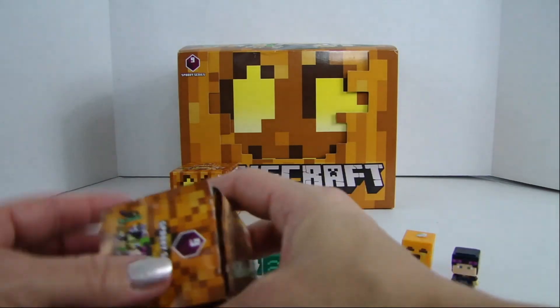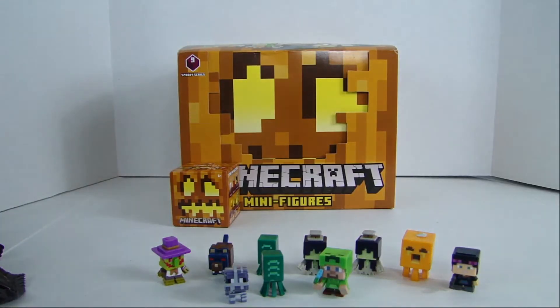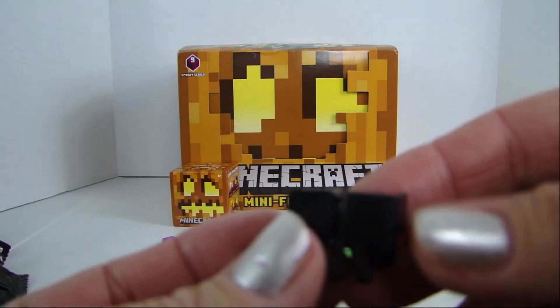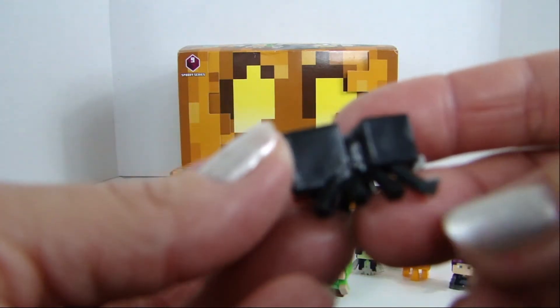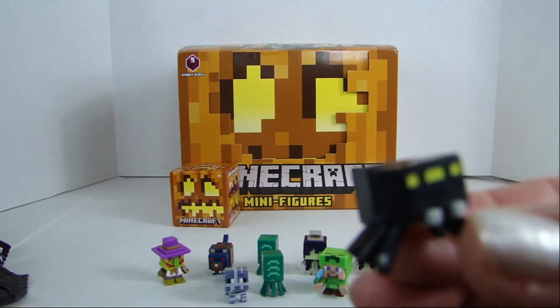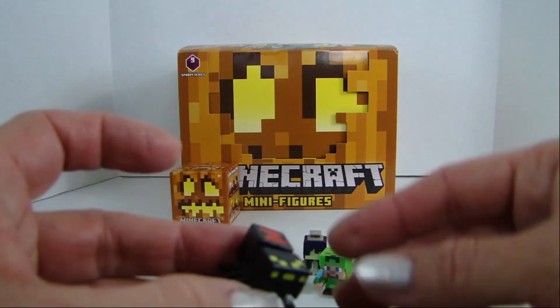I think I mentioned in the last Minecraft video about Jet's project at school. Oh look, we got the spider! It was a project of 100 items and he decided to do it with Minecraft minifigs. This one is the Black Widow Spider — so cute!